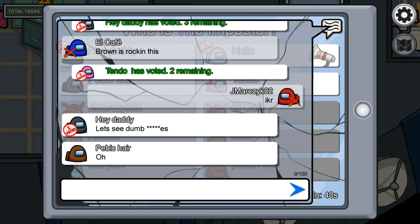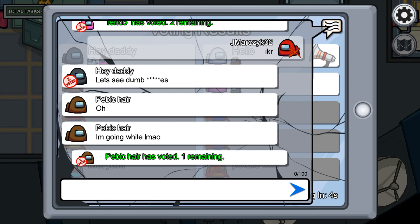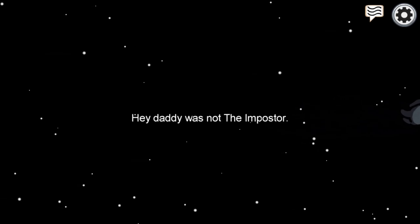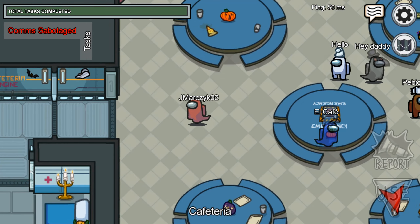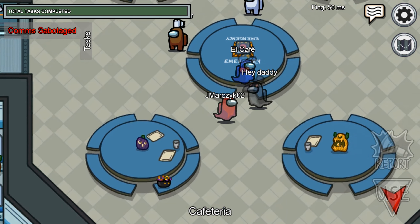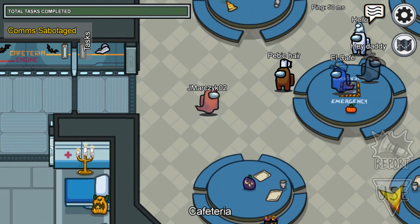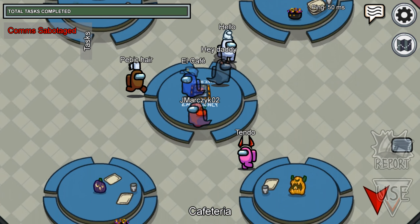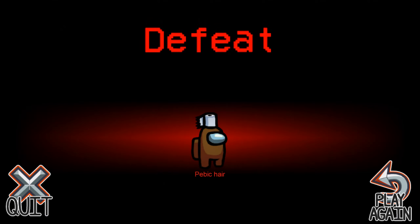Unless it's in the tutorial and I somehow missed the ghost chat. So did everyone vote? Oh no — hey daddy was not the imposter! Oh no. Can we chat in the ghost chat? I think we can. Hello there. Should we just tell them who it is? Me and Alcafe are both dead. The comms were sabotaged. Imposter won. Defeat.